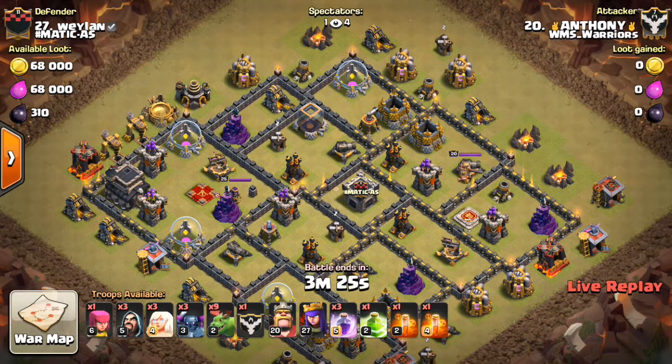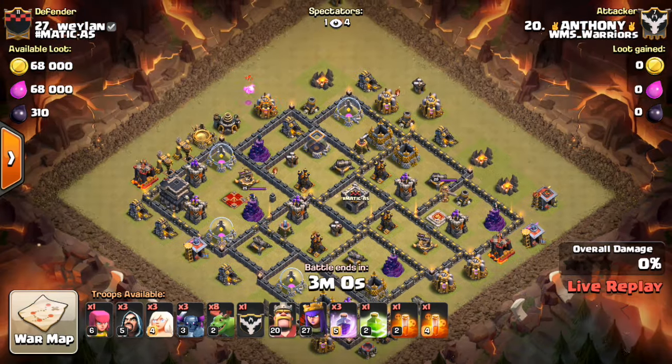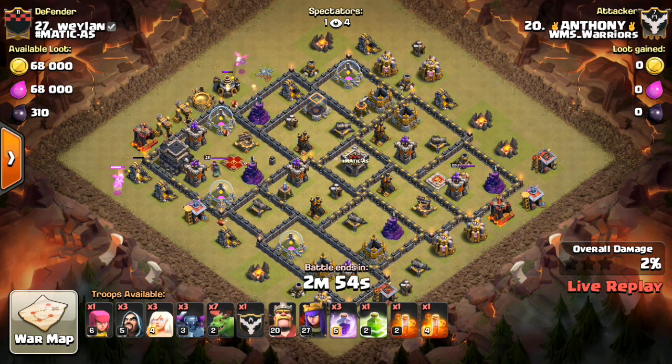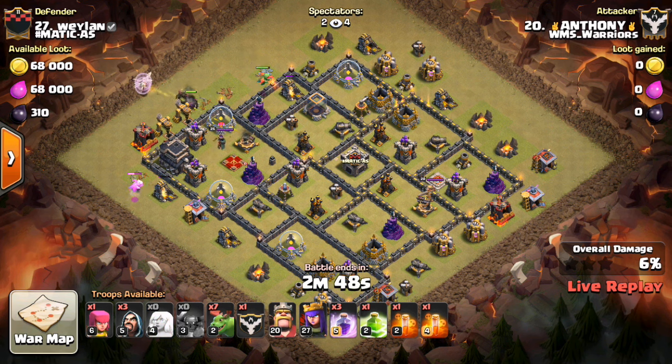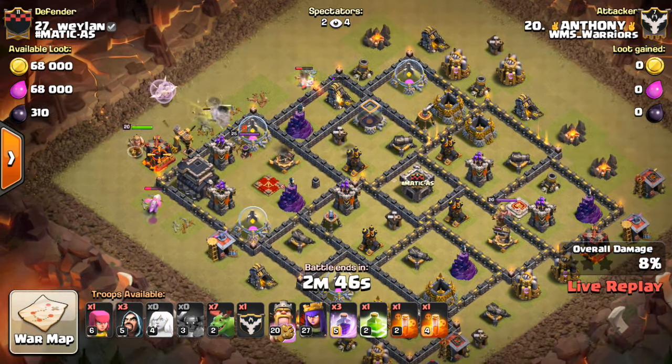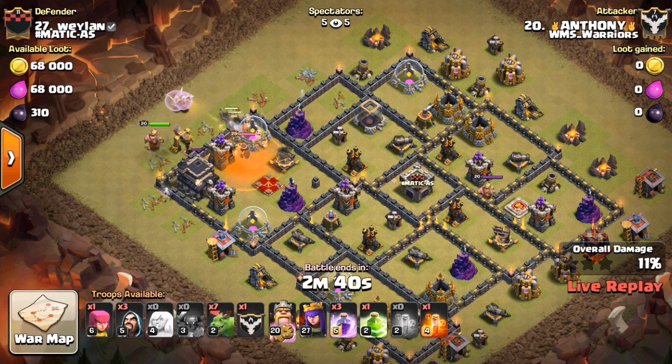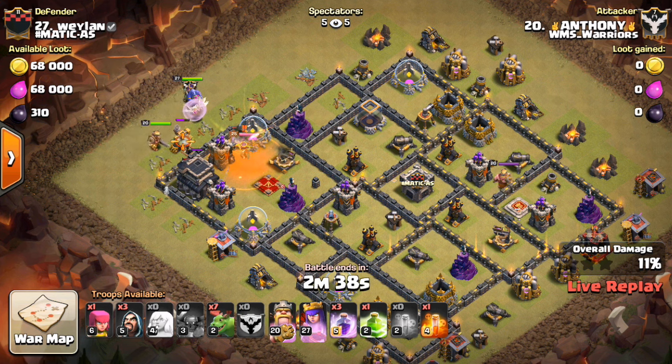Looks like we have Anthony going in live here. He has a Healer-Pekka-Baby Dragon combo cooked up — kind of an H something, I'm not even going to try the acronym — but I'm sure he has Bowlers in the CC. The four air defenses on that base are pretty central, so he's going to go in there, try to get those four air defenses taken out, and then use these Baby Dragons along the outside of the base.